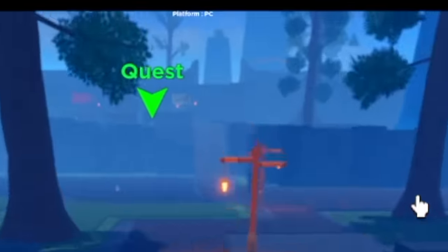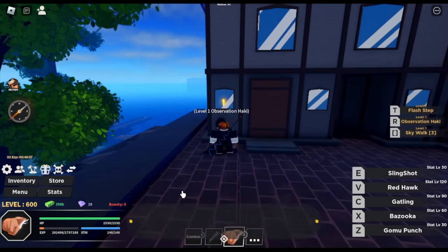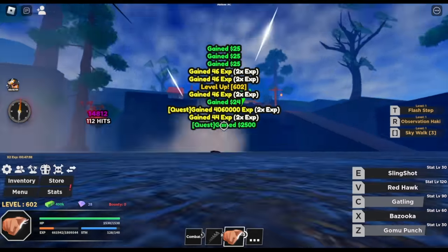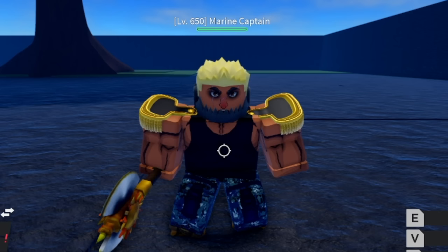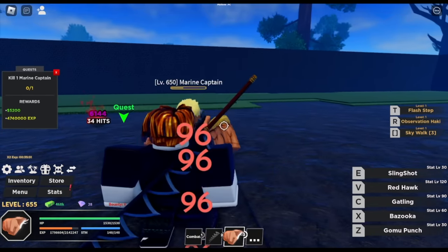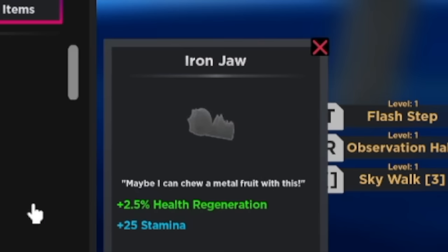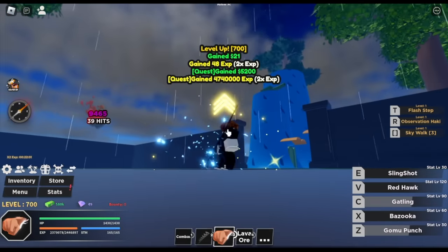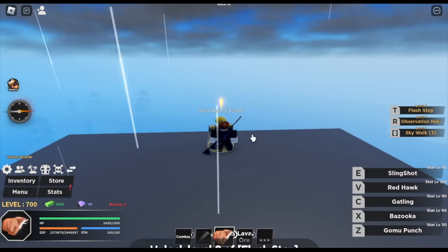At Marine Base Town, you can buy the Observation Haki now for 150,000 and level 600 requirement. Target here is Marine Grunts — same strategy. You can use the E-Skill or slingshot to jump easily towards the quest giver. Grind here until level 650, then target is Marine Captain. Once you're used to your combo, you can easily defeat bosses. There's a chance you might get the Iron Jaw accessory, which increases stamina and health regeneration. Continue until level 700.